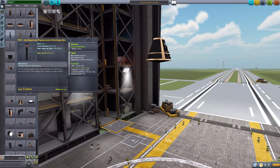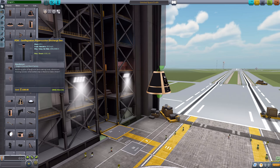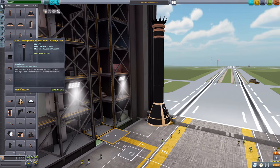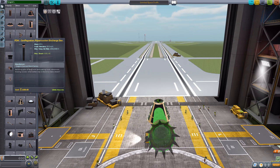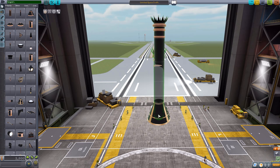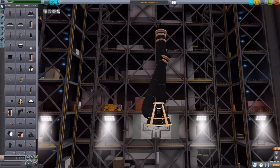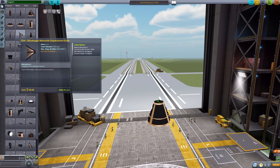We then have another Conflagration Repercussion Discharge, which will also produce steam by the use of ore, air intake, and compressed water. Unlike the other one which was radially attached, this one has a flat bottom to it rather than the sort of side attach the first one had, as you can see right there. So it's just depending on the design of your ship as to which one you choose.